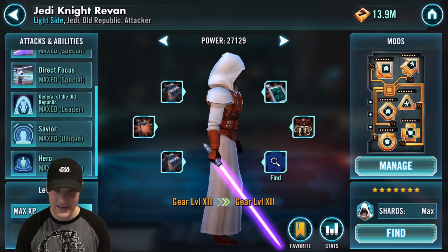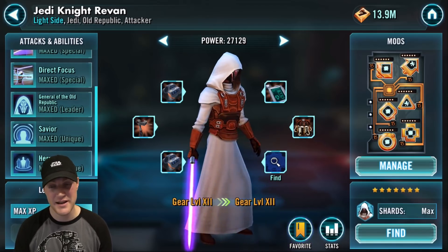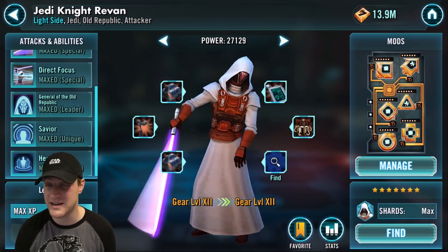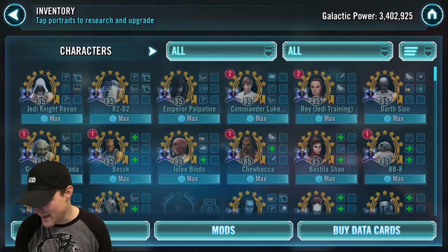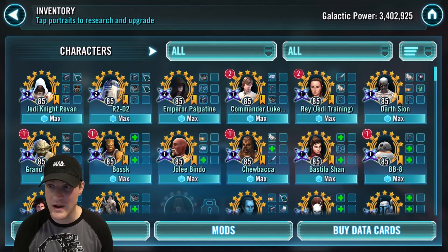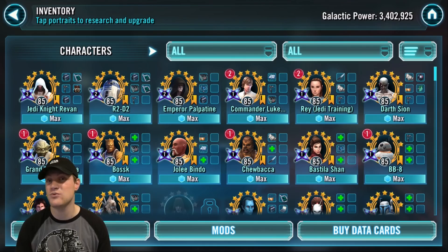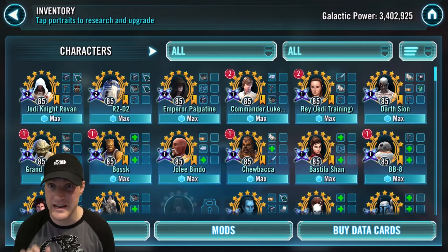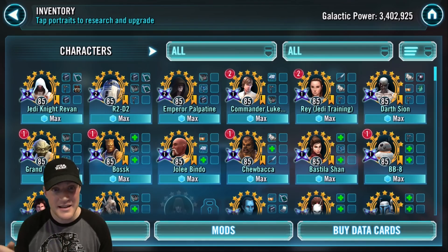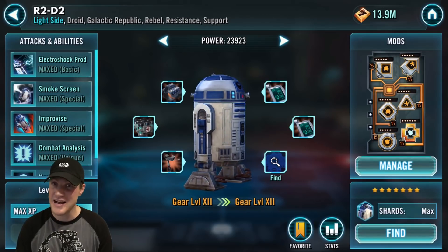The bonuses include 10% tenacity, health steal, max health, max protection, critical hit avoidance, defense, and critical damage — amazing stats. You want to get him with six-dot mods so more stats transfer. He's probably the most dominant character in the game. Next we look at R2-D2. Some people argue why he's on the list, but he is one of the top versatile characters in the game.